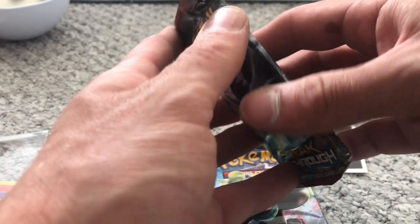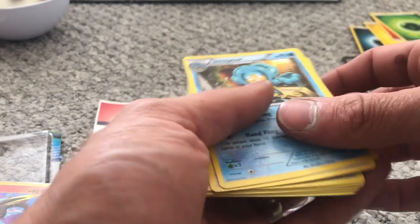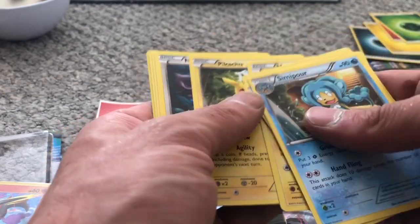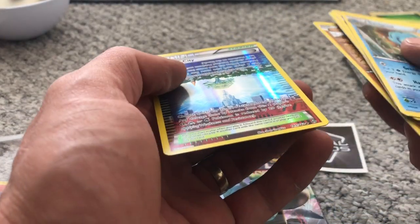XY Breakthrough. Snorunt, Wynaut, Roserade, Super Rod, Dedenne, Magnemite, Pikachu, Noibat, Cubone, Sentret, and Parallel City.